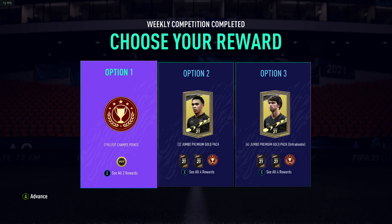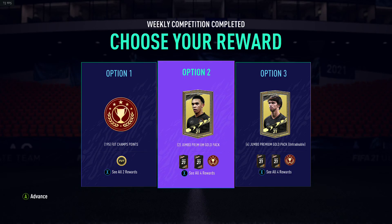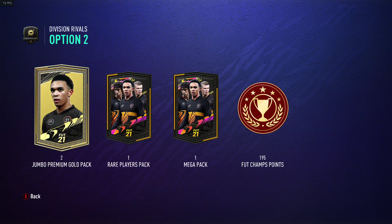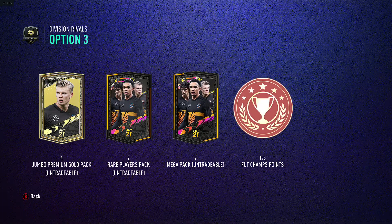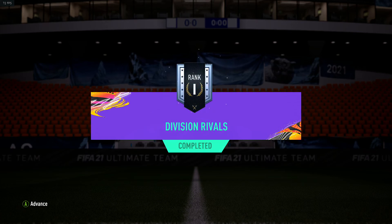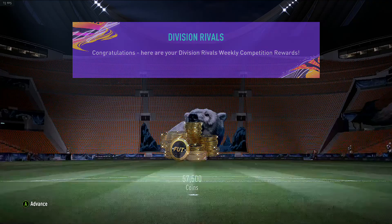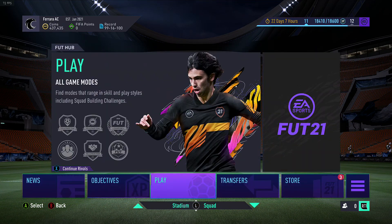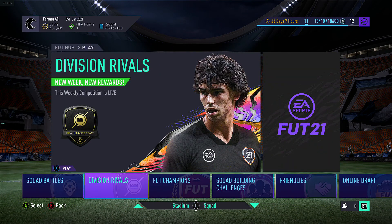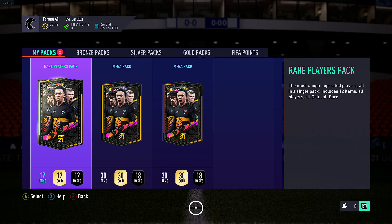They give us three options: option number one is 57,000 coins, option two is a jumbo premium gold pack, and option three is another jumbo premium pack. These are untradeable, so I'm gonna go with the coins - it's the safer option. 57,500 coins. I reached Rank 1, which is good.